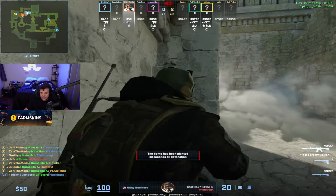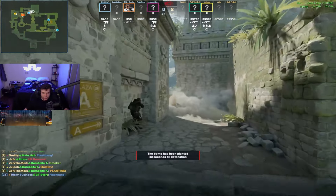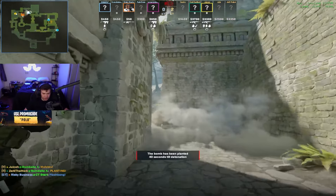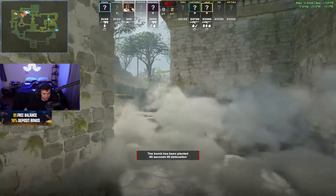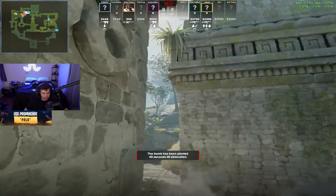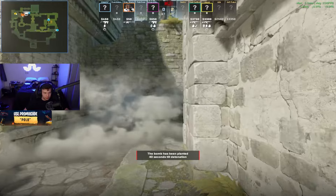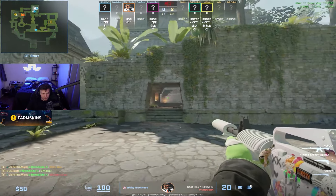I was about to push out and then I realized my teammates were nowhere near, so I backed up. Even if you did want to push out, this flash probably isn't the best. Something you should definitely work on by our next review is left-right click flashes. The perfect flash here would be a left-right click that pops just around this corner. The reason this is better than the one that goes high is because if there's anyone holding you close, they don't get blind.